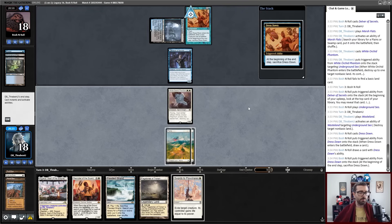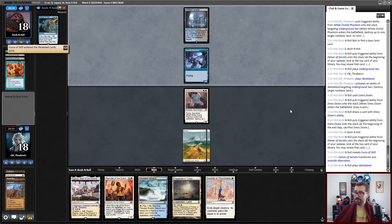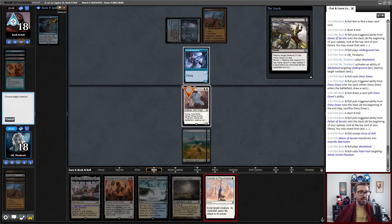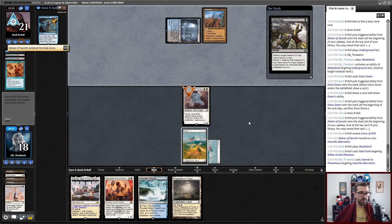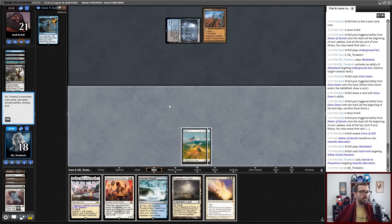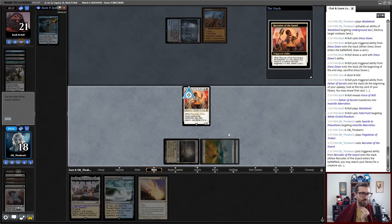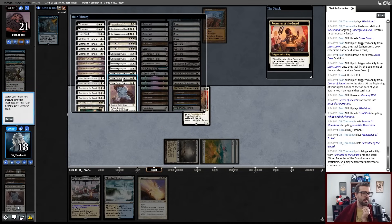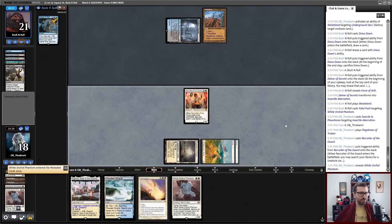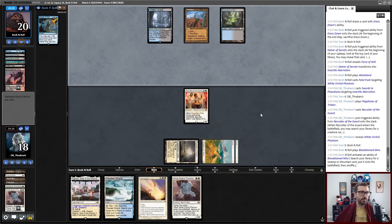I don't want to use this Swords to Plowshares on the Delver if I don't have to — there are presumably better creatures coming later. There is a Fatal Push. So now I will Swords to Plowshares the Delver, and if my opponent wants to Force of Will this, I'm fine with that happening. Otherwise we can just clear the board. I don't think I'm going to cast Recruiter of the Guard into Daze — maybe I just do. We're on the No Respect team. I've got a Solitude already as removal. I could pick up Felia — Felia's a little slow. I think I'm just going to pick up another land destruction spell. The ability to tutor for land destruction is sort of stupid. Exsanguinator Cavalry — not worried about dying to that.